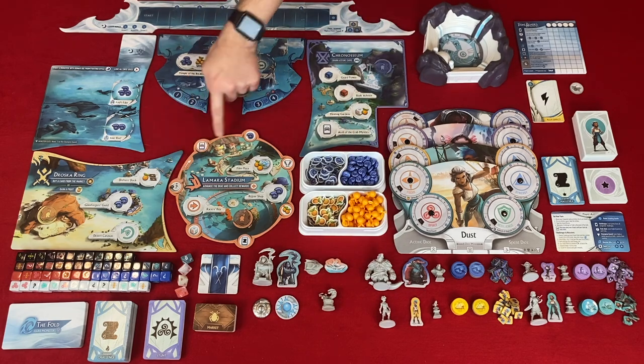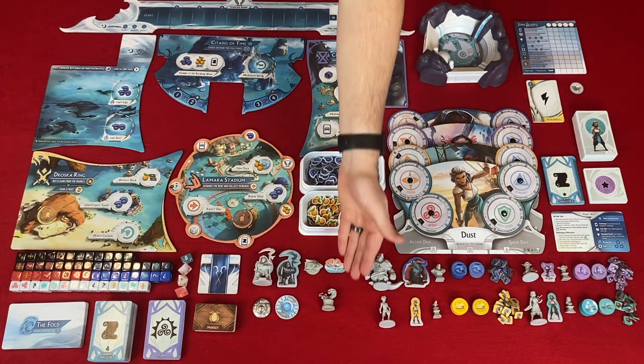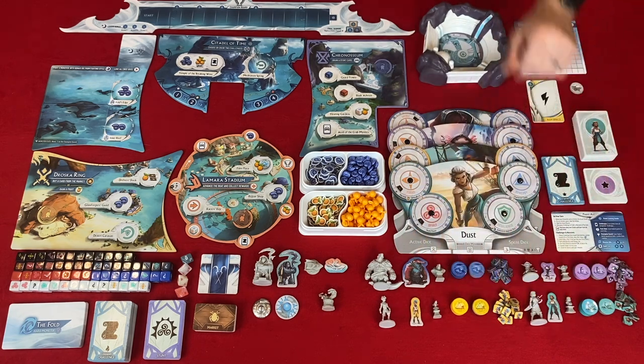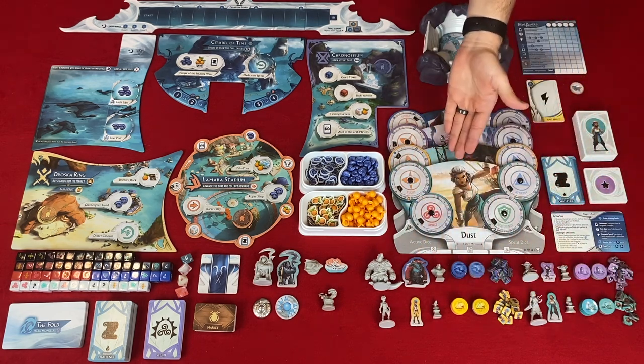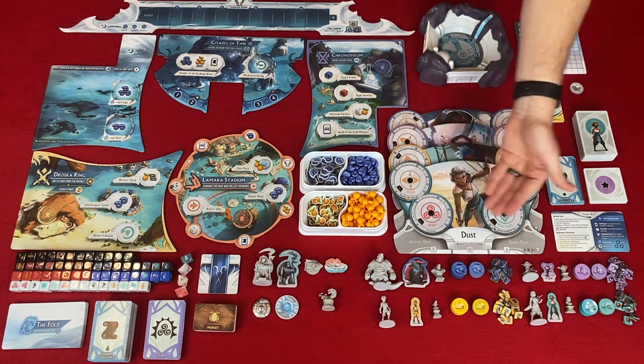The boat moves around La Merah Stadium. There is a first player marker and a round marker used to keep track of the round at the citadel. Shells and fruit are resources in the game. The chroniseum dice tray is also included. Each character has a character board with four dials.